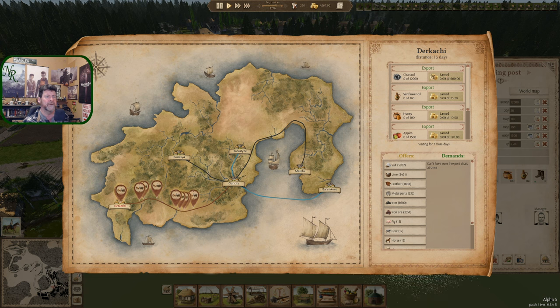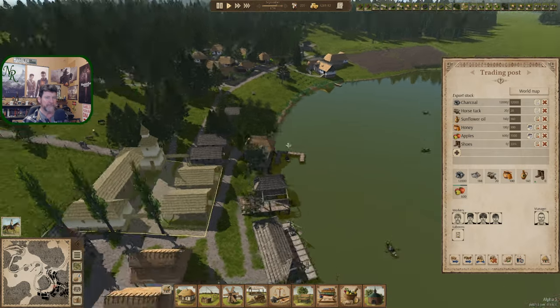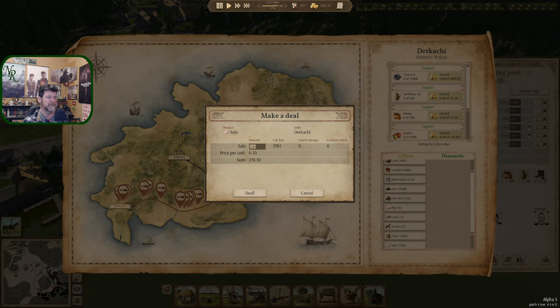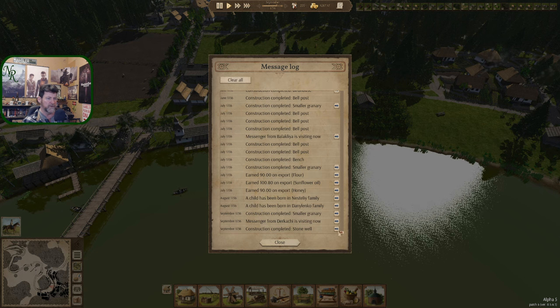I have to wait for the very first one to finish — best not to have done charcoal first because that's 12 carts coming in before I could initiate the leather. It doesn't time out, so we're still waiting — definitely more than seven days' worth there. Anything else to buy? Metal parts, iron, pig, cow, horse, flower, sallow — let's do 500 of you. Deal — so we are done with that trade.